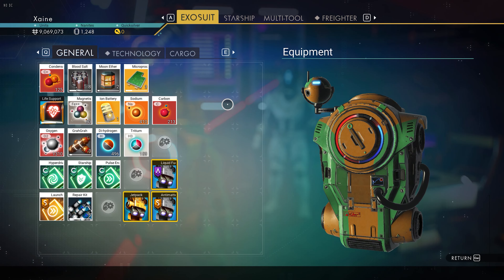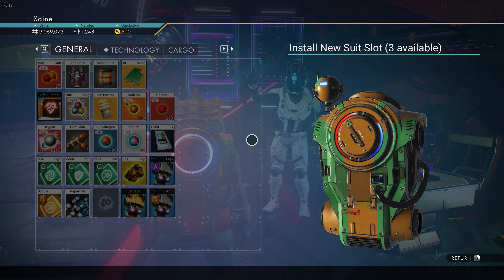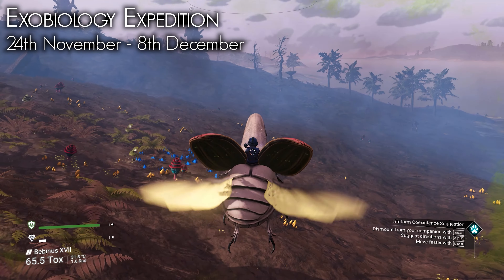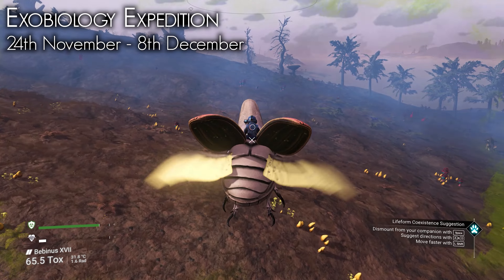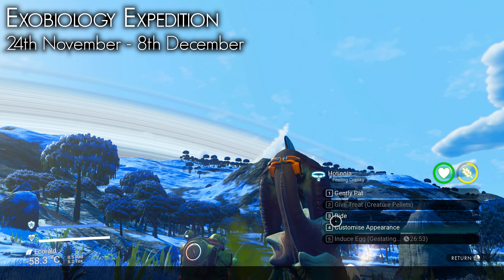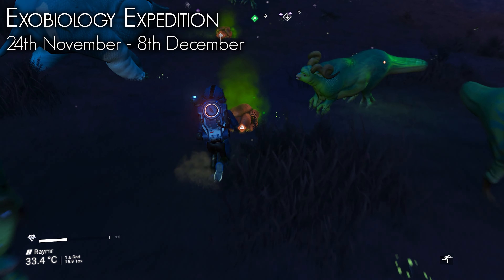Each Expedition has been altered to be completed quicker than before, with extra rewards making them worthy of completing even if you have already done so on their first round. The timetable begins on November 24th where the Exobiology Expedition has its 2-week run. This is a great one that focuses on all the fauna aspects of the game. You start with a pet and have to complete a number of fauna-related challenges like gathering animal-based products, cooking, taking photos, and taming.